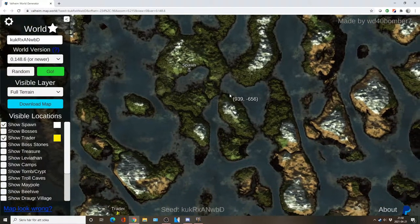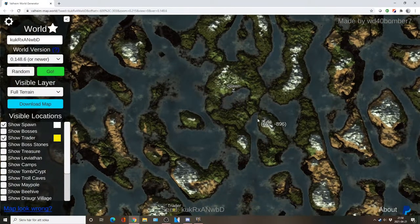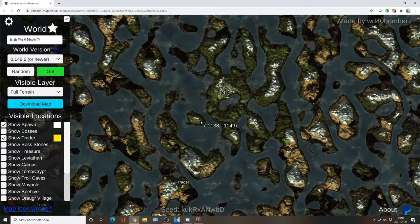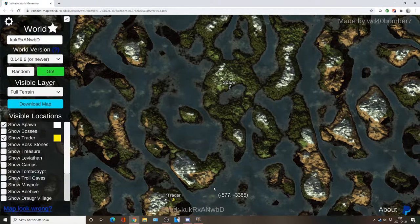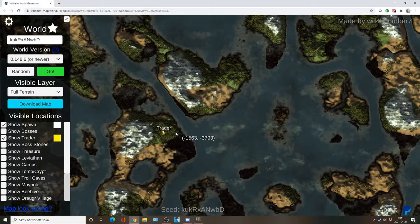We can see a lot of the biomes around us. I have found most of them — I have a base in the plains and a swamp, so not much is revealed. But zooming out I can see that we have a trader down here and a trader up here. You can probably zoom out a bit more, but I just want to find the trader.